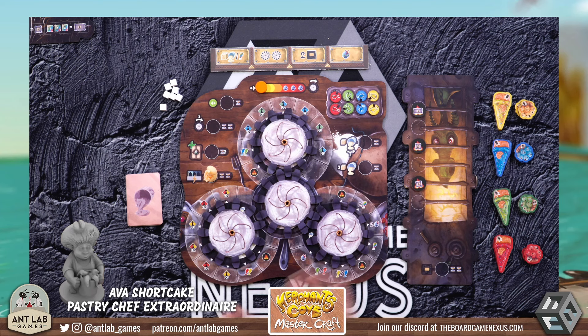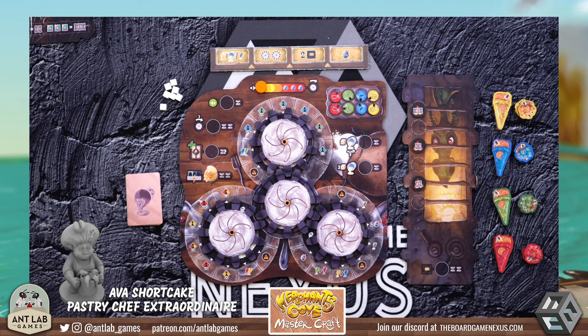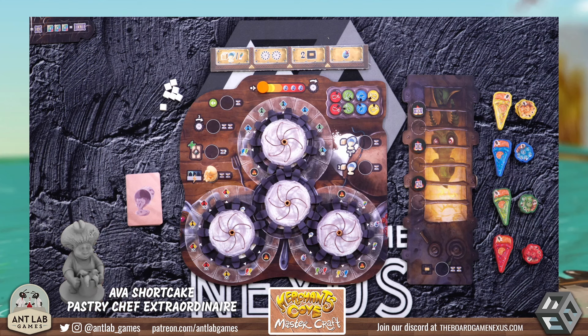Essentially we have Ava's bakery in front of us. As with all the other merchants, we'll be trying to sell large and small goods — the large goods obviously being worth more. Her shelf, where she's selling from, is actually going to be her oven. We need to get these goods into this oven and push them up enough so they are baked enough to sell without corruption. We're going to do that by using these mixing bowls represented by these gears here. Our actions include resetting our mixing track up here. As we mix and mix, we can eventually gain corruption, so we want to make sure we reset that.